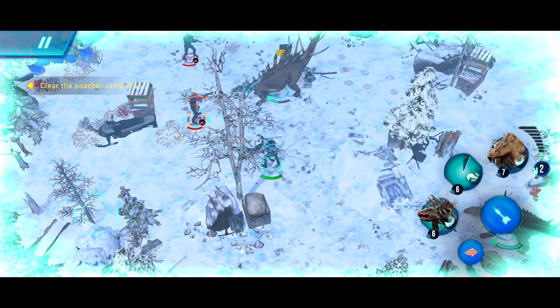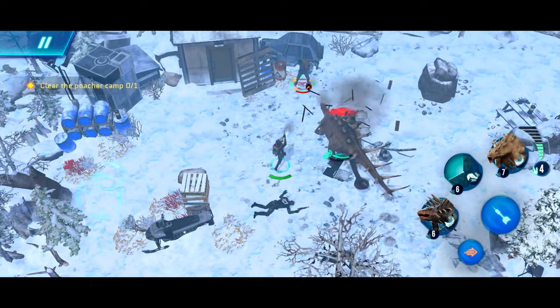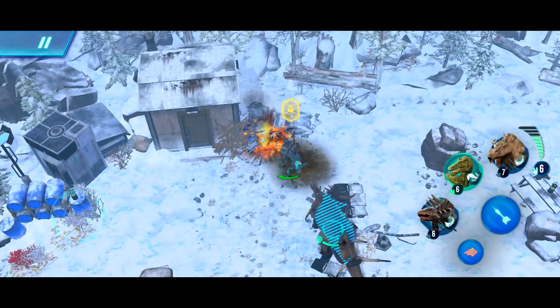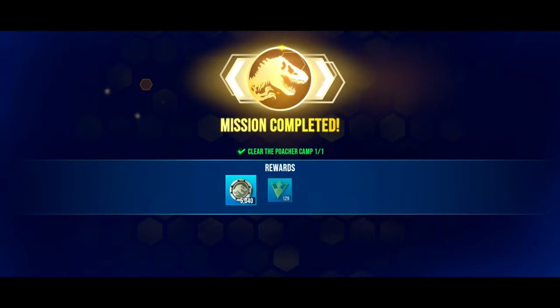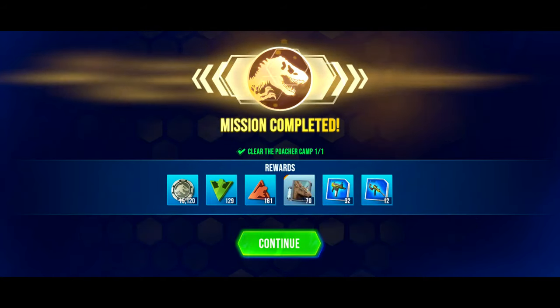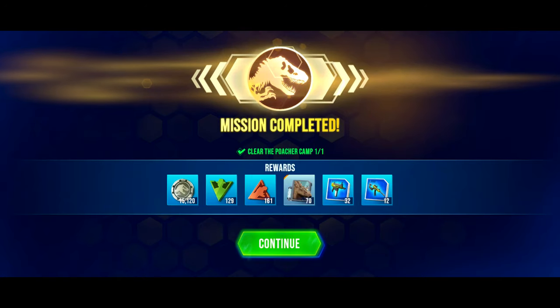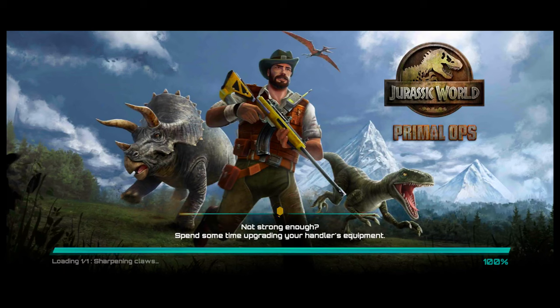Two guys left, one guy left, and we have completed Chapter 5 Mission 4 — mission completed! We got 15,000 coins which is a pretty significant amount, so we should now have around 65,000 to 70,000 coins.